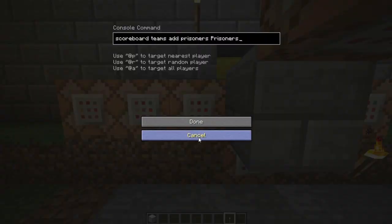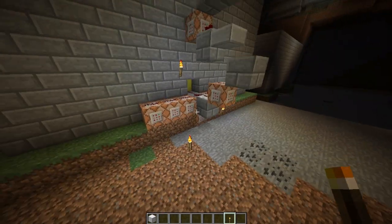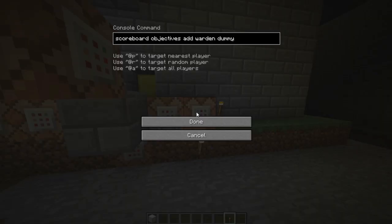I'll probably do a video on scoreboards if anyone wants, because I've been using scoreboards a lot recently and I think I know them fairly well — enough to talk about them in a video anyway. Basically, this sets up an objective called Warden. What 'dummy' means is that everyone's score for the Warden objective is set to zero automatically — dummy just means it can only be changed by commands, like killing people won't make your score go up. It's not a kill counter. So it sets up an objective called Warden and everyone's score is currently zero.